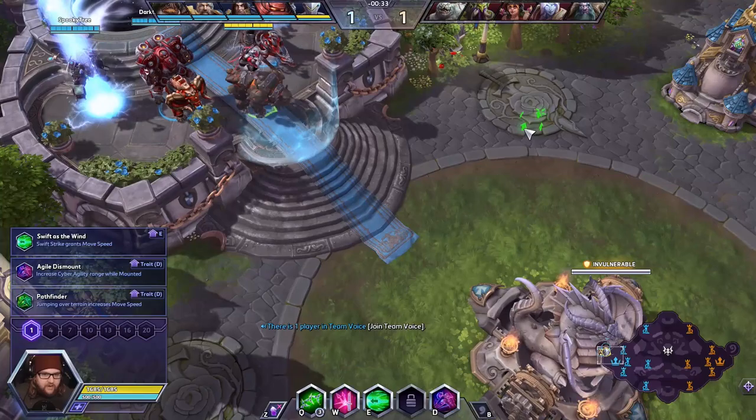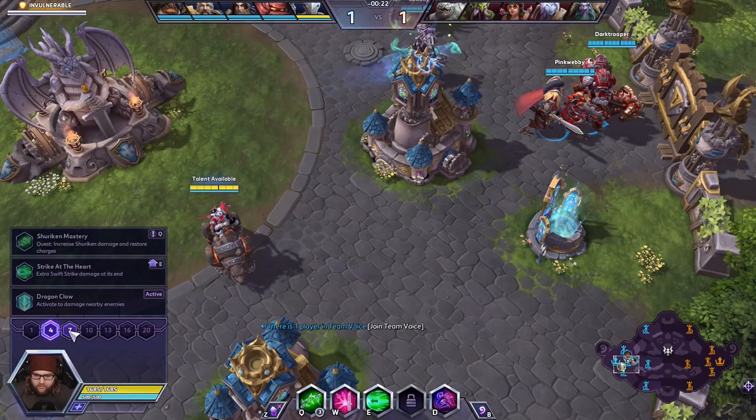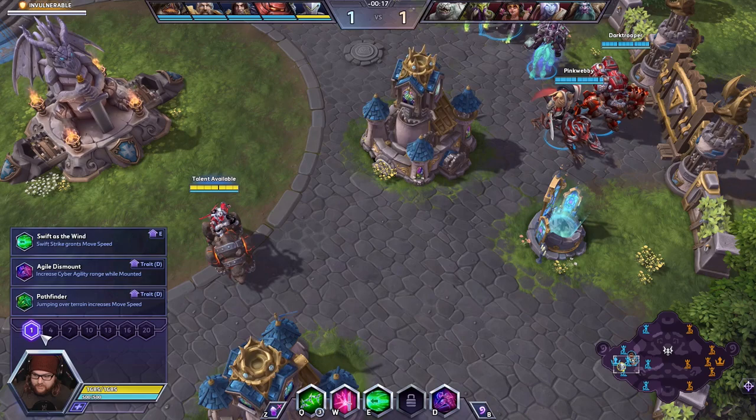Alright ladies and gentlemen, we've found ourselves on the Dragon Shire map today. There are a few different ways of playing Genji. If you're just getting used to the character, I recommend going for his E build throughout his entire talent tree. It allows you to just zip around, deal damage, and then zip out.